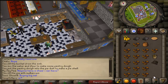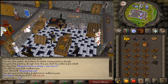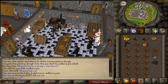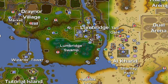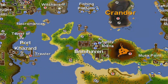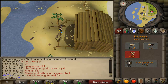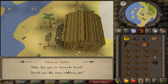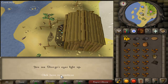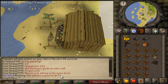Use the uncooked pie on the range. I burnt it the first time, but managed to get it the second time. Now you're going to make your way to Thurgo, who is at the very bottom of Port Sarim. Just make your way to Port Sarim by the docks and go all the way south — he's at that little anvil sign on the map.